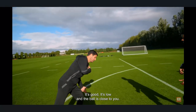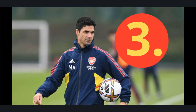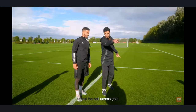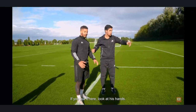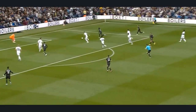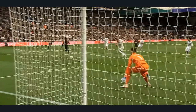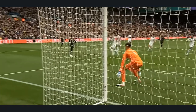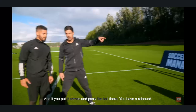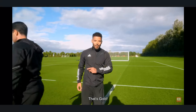It's good — he's low and the ball is close to you. You don't have the angle to beat the keeper, so put the ball high or put the ball across. If you put it here, look at his hands — he needs to react there.